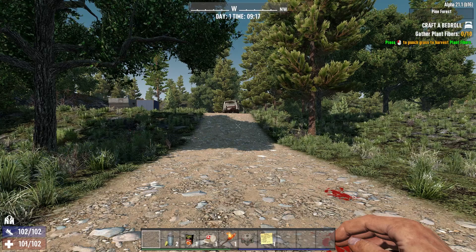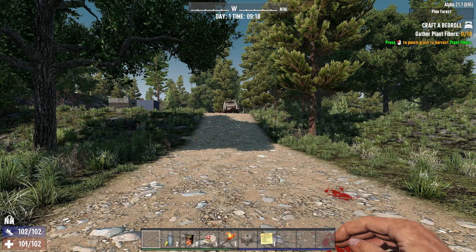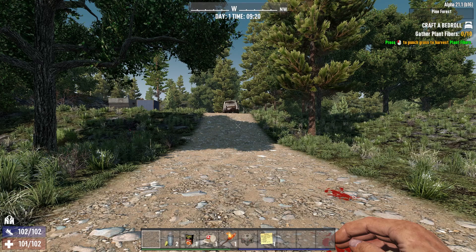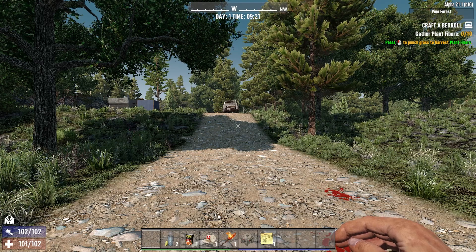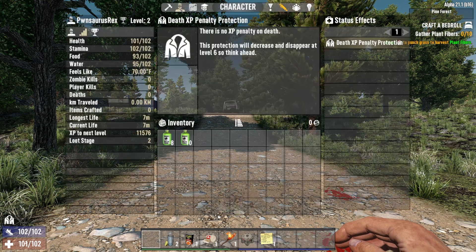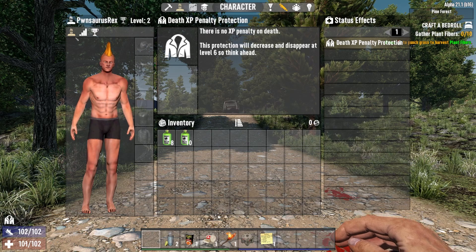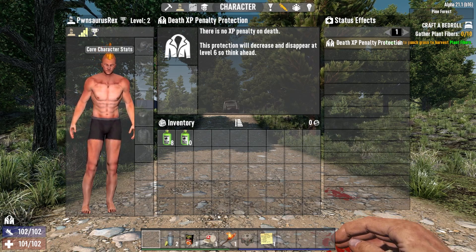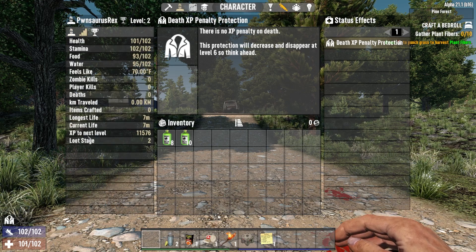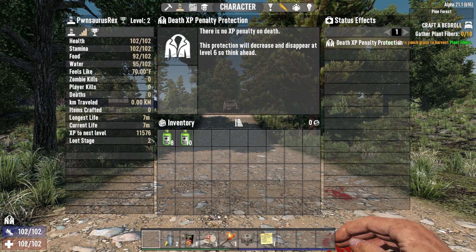Now, to give yourself experience so you can get more skill points: you get some skill points for doing tutorials, but you get the majority of your skill points from leveling up — you get one point per level, I believe. What we're going to do is find out how many points we need to get to the next level. You're going to click your character and look at core character stats — it looks like cell phone bars. Second from the top is XP to the next level: 11,576.